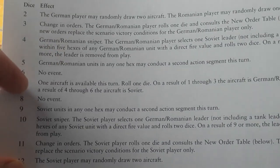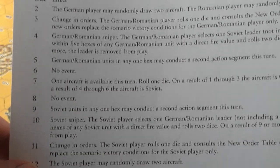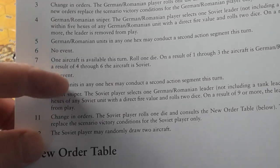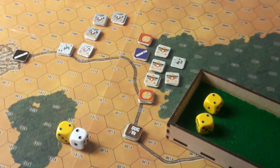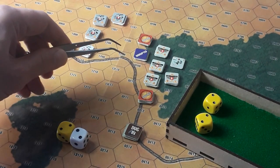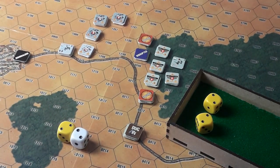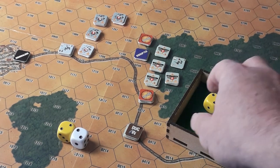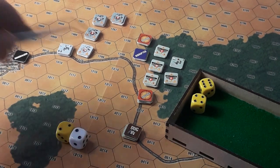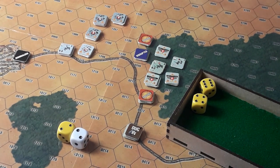A German/Romanian sniper — the German player selects one Soviet leader, not including a tank leader, within five hexes of any German unit with a direct fire value, and rolls two dice. On a result of nine or more the leader is removed from play. Well, it's got to be the colonel — they're all within five hexes and all have direct fire. Nine or more and he's removed from play. Ten — the colonel has been hit and is removed from play. Good grief!